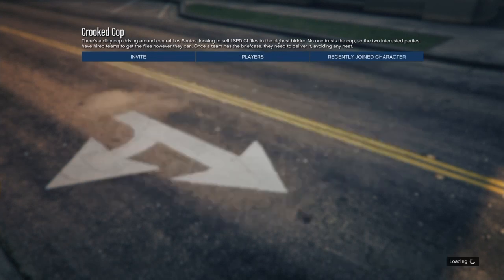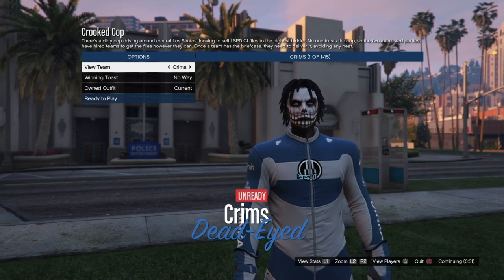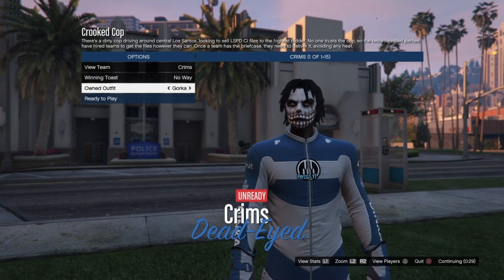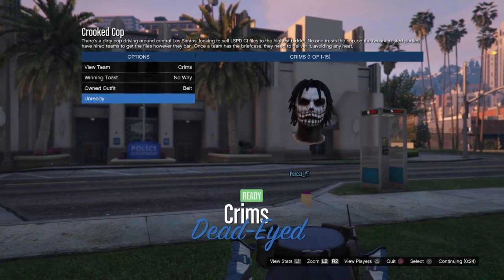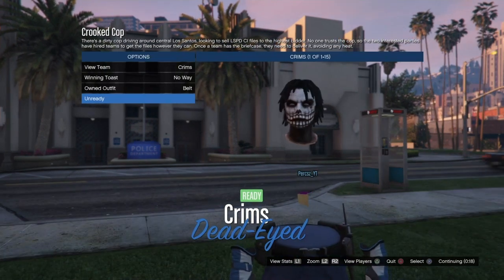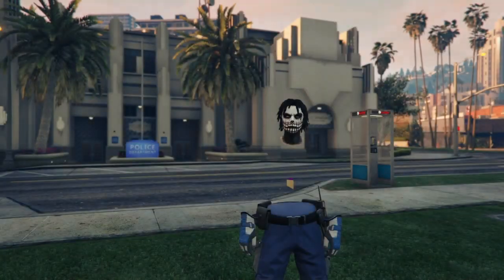Invite your friend again or wait for a random person to join. Once they join, start the mission and wait until you load in. Once you load in, press right on the d-pad three times: the first press shows one outfit, the second shows the invisible body, and the third shows the cop belt merge on the outfit. Once you see the outfit you want, ready up and wait until you load into the Quick Cop mission.